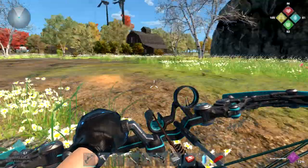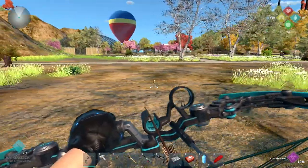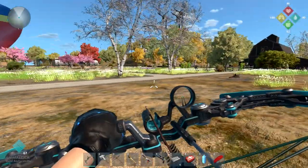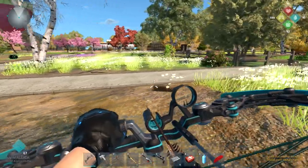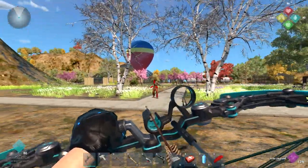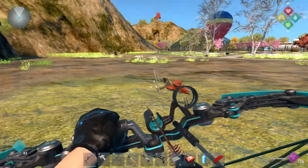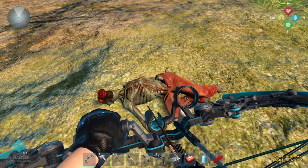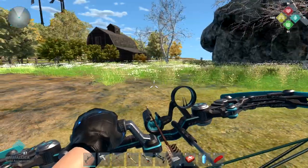Let's look around — there's a nice little farmhouse over there, and a barn! I still see someone right there. I'll sneak up and take this green leaf. Oh, more arrows — definitely want those. Let's try to deal with that enemy. Got him! Let's make sure to get some arrows back before we loot this guy. Nice.